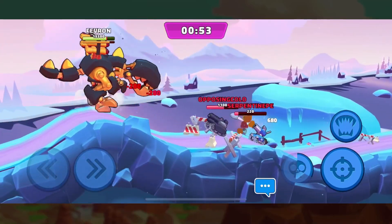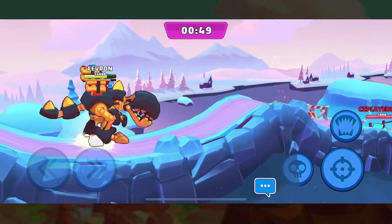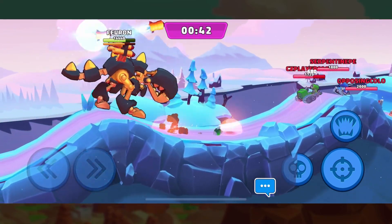The ultimate attack from Rex is a charge forward. It does a roar and then runs fast towards the enemy team. It will knock back and do damage for a few short seconds.